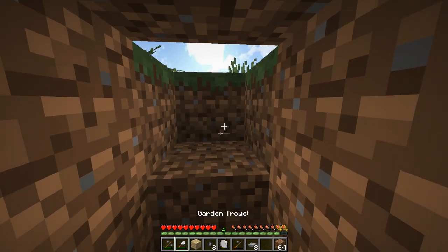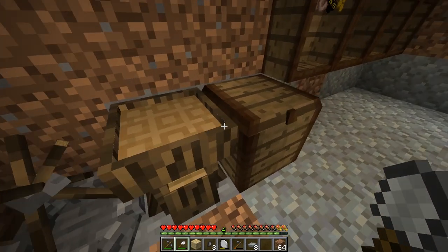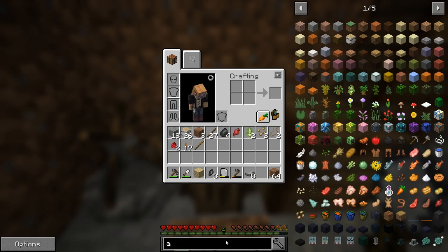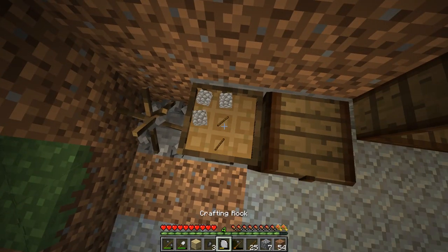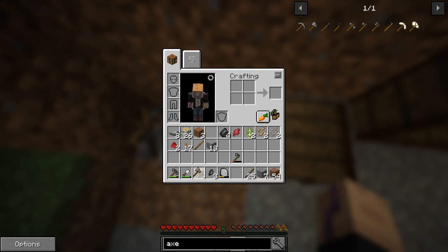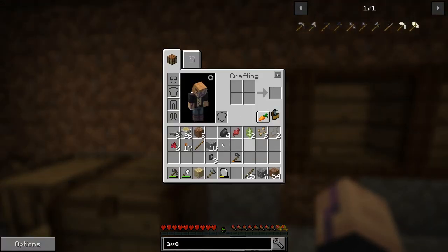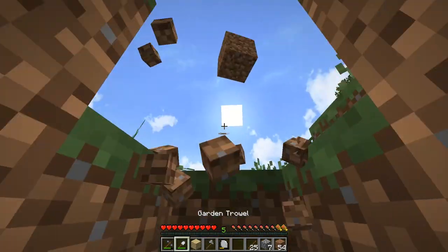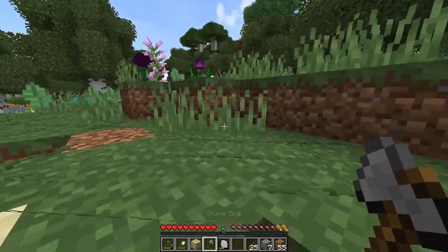It is daytime. Let's go out there. What's our best weapon currently? We can't make stone axes out of andesite, but luckily there was some cobblestone below us, so let's make a stone axe. The stone axe is pretty cool as a weapon too - it's pretty strong, nine damage, a little bit slow, but it will do. Let's go to the outside and make sure no one is around.